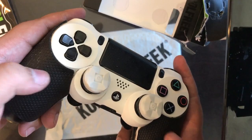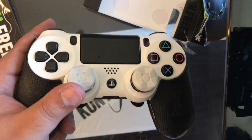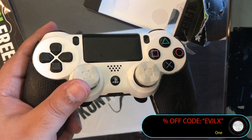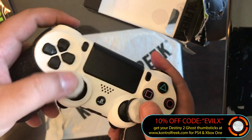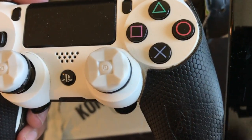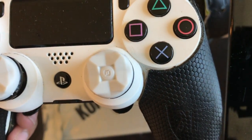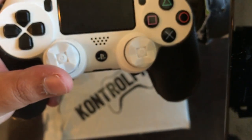Don't forget you can get 10% off on the grips and the Control Freak Ghost Edition, or any type of products on Control Freaks, by using my promotion code which is EVILX. And these actually feel amazing and I do recommend them. If you're looking for brand new freaks, these are top of the line, right in time for Destiny 2, and I cannot wait to get into it with my brand new Control Freaks.